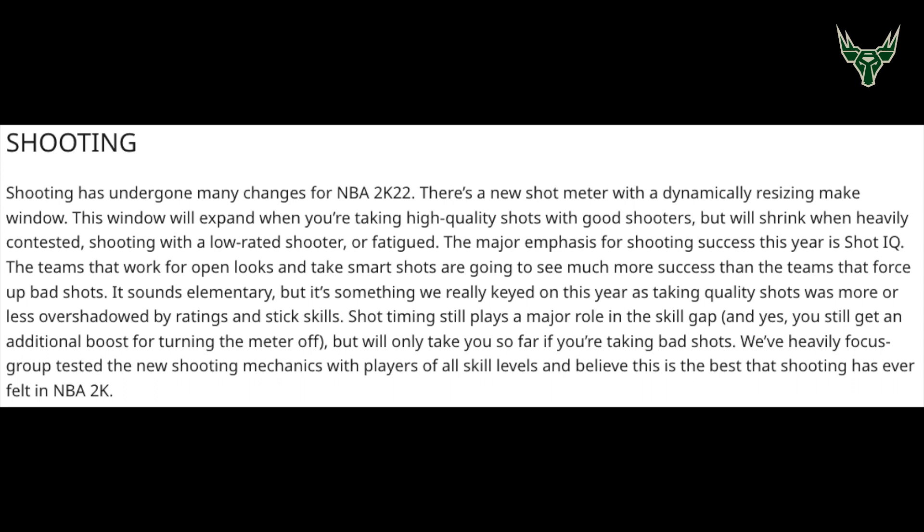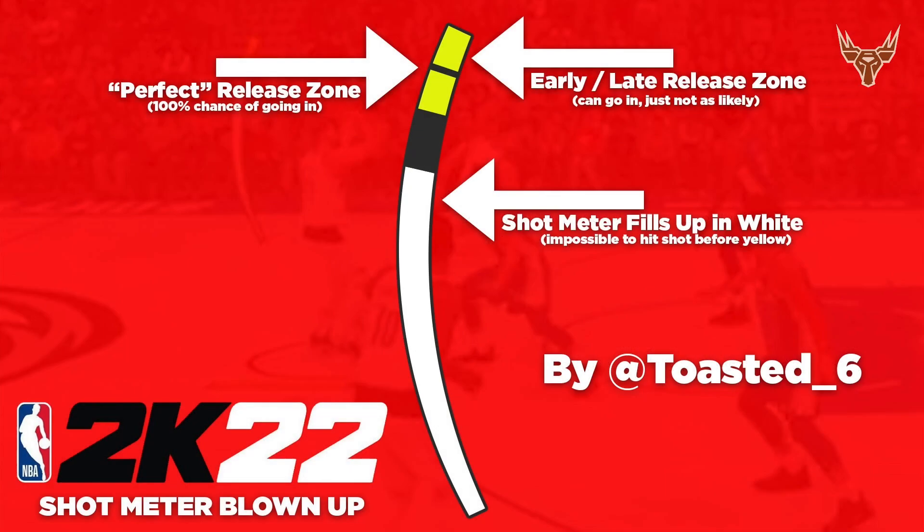The make window is now going to change in size depending on shot quality. Going by what we know about the shot meter from previous games — and shout out to Toasted_6 from Twitter for making this blow-up of the shot meter — we all know that if the shot meter doesn't fill up to the white, like if we're shooting below the yellow and the perfect green window, the shot never goes in. There's that early and late release zone in the yellow window, and right in the middle is the perfect release zone where, if you get the perfect release, you get a green and it always goes in.